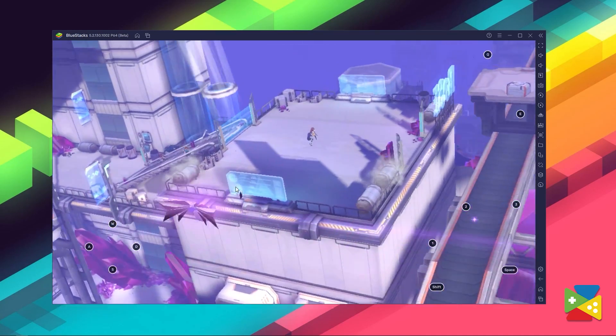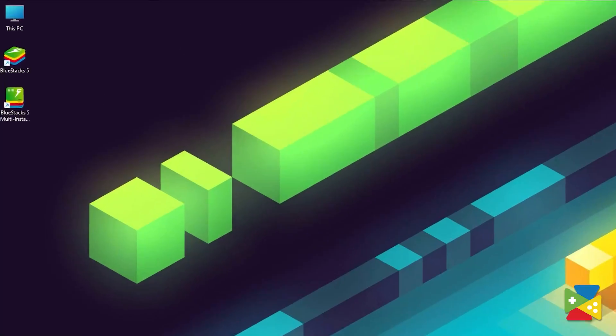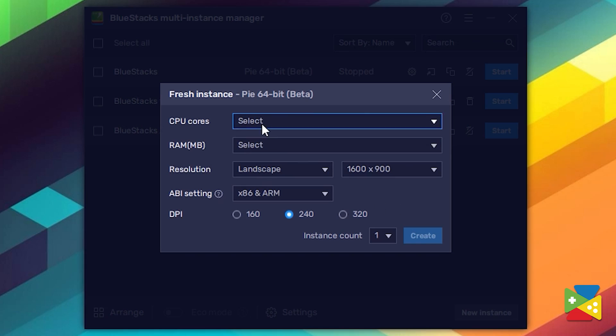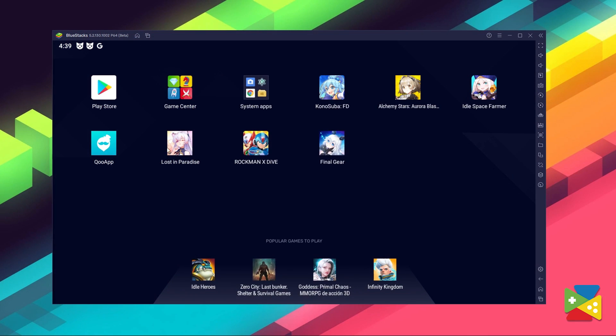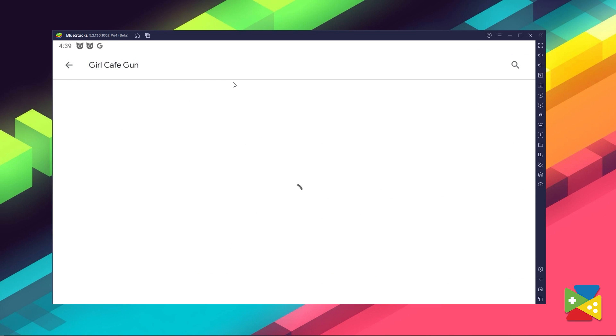Before you open BlueStacks, pay close attention. Once you've downloaded BlueStacks, you'll also have access to a feature called MultiInstance Manager. Just search for it or open it via the desktop shortcut, and here make sure to create a specific 64-bit version instance. This game doesn't work with the default 32-bit version instance. Once you've created it and allocated all of the resources, you can run this new instance version. Then proceed to the Play Store and look for Girl's Cafe Gun in the search bar on the top.